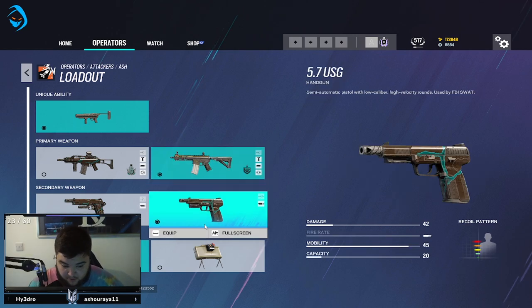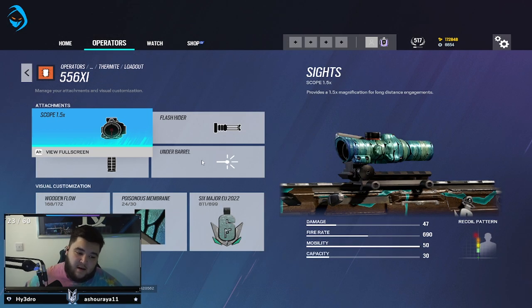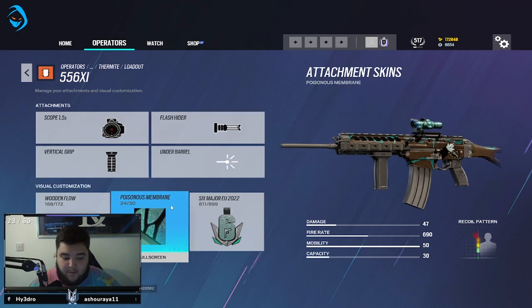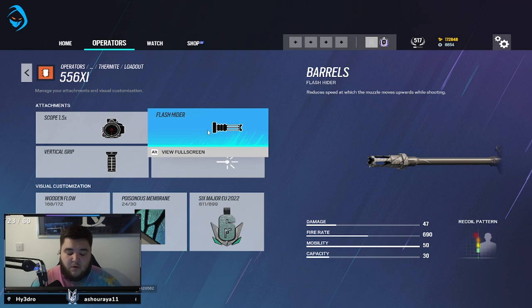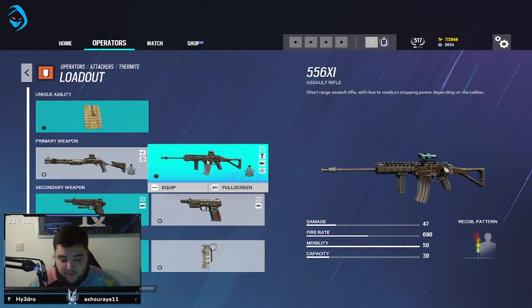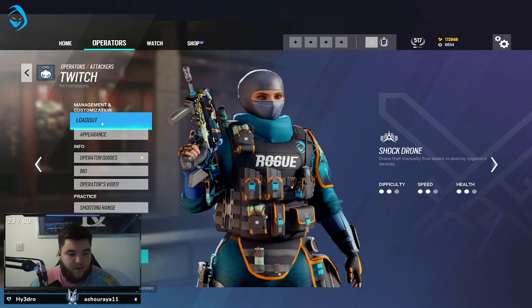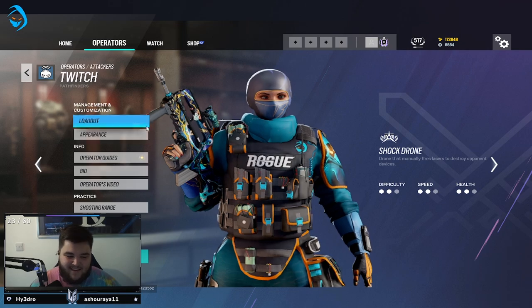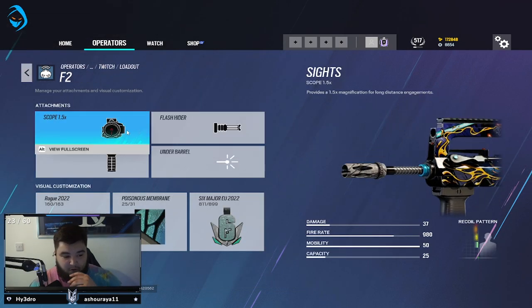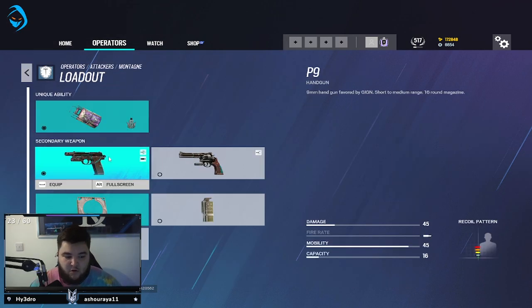For Thermite I'm using the 1.5x with flash hider and vertical grip. Not much to say — the gun doesn't have a lot of recoil. Same thing I use on Osa. Pistol-wise the 5.7 — make sure you go buy the Rogue bundle in the store by the way, shoutout to Rogue. On the F2: 1.5x with flash hider and vertical grip.